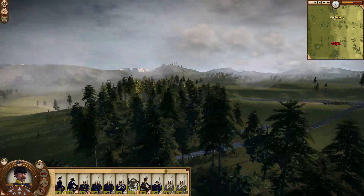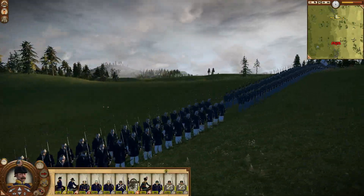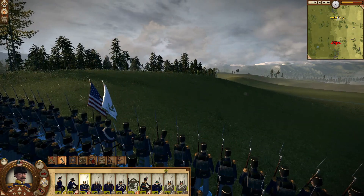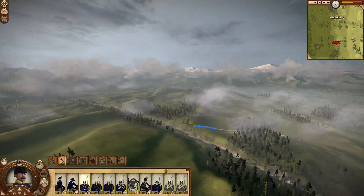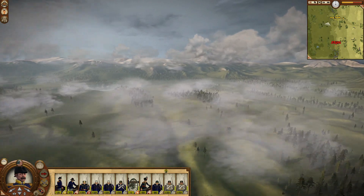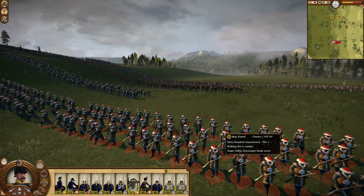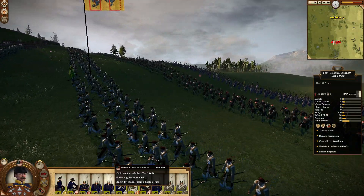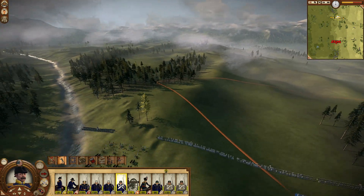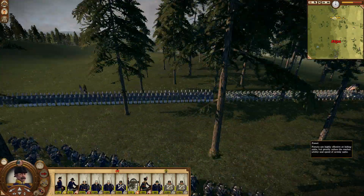Welcome to Total War: Scramble for the Far East. We're going to be playing as the Americans, trying to suppress the Boxer Rebellion. We've got all sorts of different guards here, including the Montgomery Guards, all the way from the US. We've managed to cut off a section of the Boxer Rebellion from the main army, and it's our job to put a stop to them. They have a lot more men than we do, but we have better technology — at least that's what we've been told. Let's see if we can put an end to this rebellion once and for all, or at least greatly damage it.